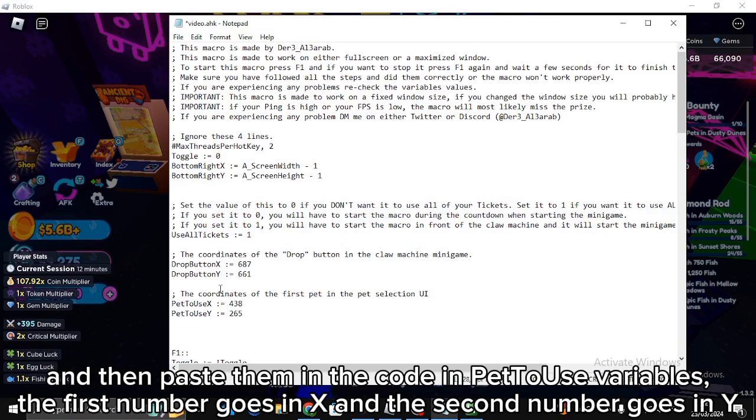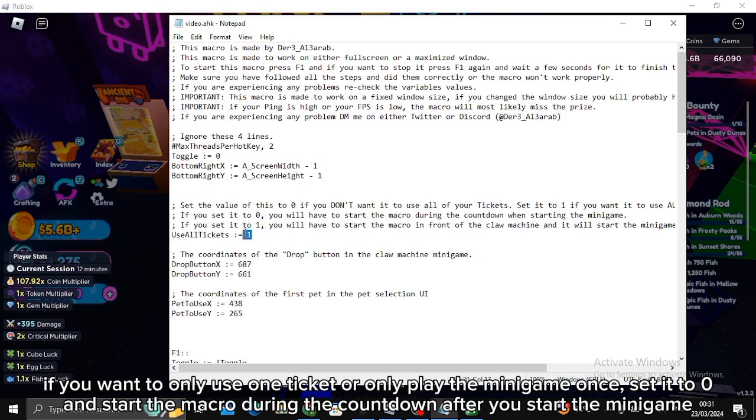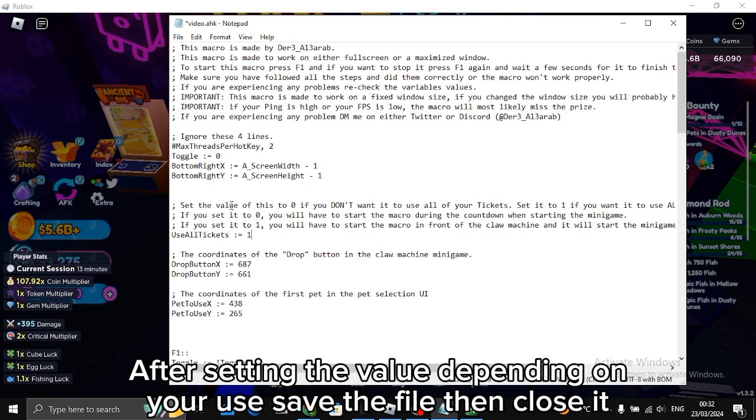The first number goes in X and the second number goes in Y. The last variable depends on how you want to use the macro. If you want to only use one ticket or play the minigame once, set it to zero and start the macro during the countdown after you start the minigame. If you want to use all your tickets or play the minigame multiple times, keep its value at one — for this, start the macro in front of the robotic claw machine and it will start by itself. You can change this variable's value at any time.